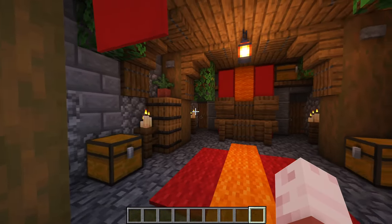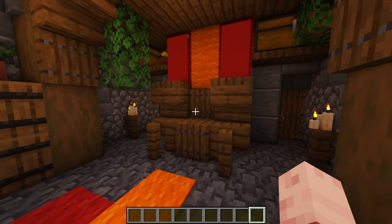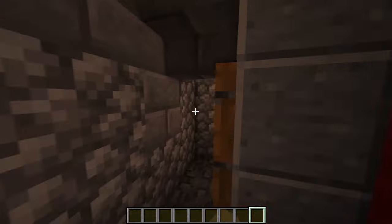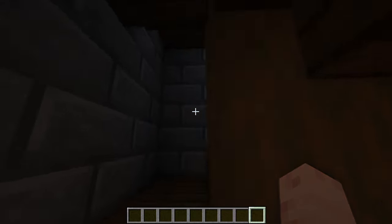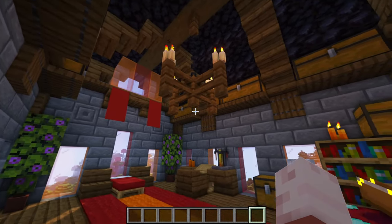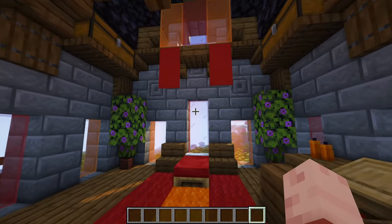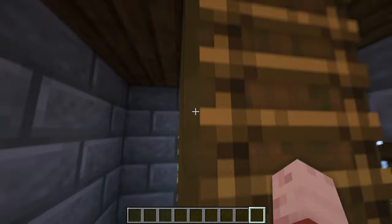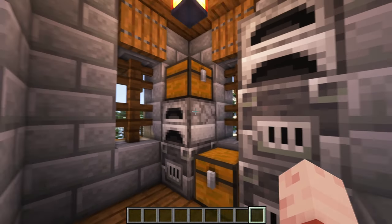Going inside we have the small throne room with a small and cozy throne, a carpet and many candles. Behind the throne is a very tiny room with a few chests. And with the next door on the side we get access to the tower. Going up we are above the throne room — all the windows make the room very cozy, and to get more light there are also some candles all over the room. Going up the tower we have another small room where you can place all kinds of stuff that you need for survival.